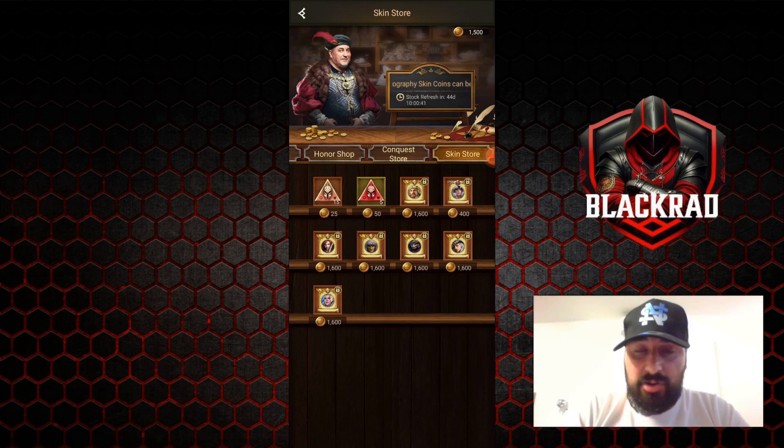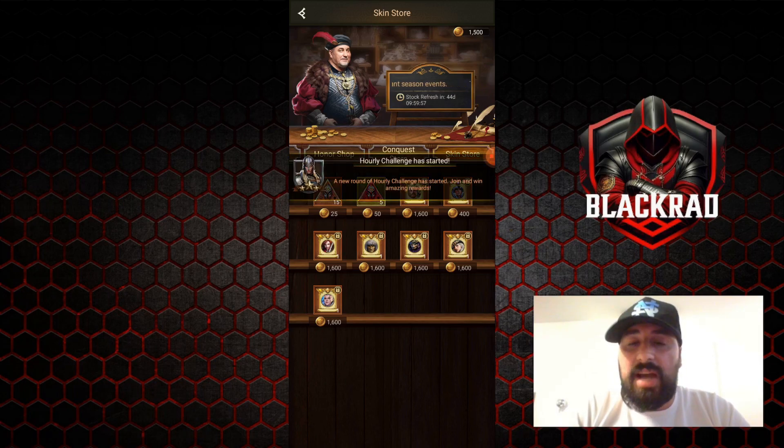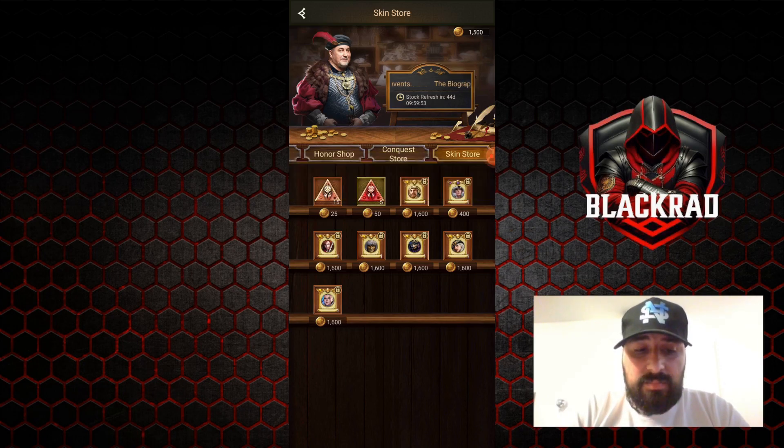For me, the rank one skin — the one you should buy first — is Rosen. The skin of Rosen increases damage on the enemy, which is a really good buff, and also increases the chance to cast the skill. Rosen is a hero you're going to use from the very beginning of the game through the current season, so she's going to be in the top 10 every season.